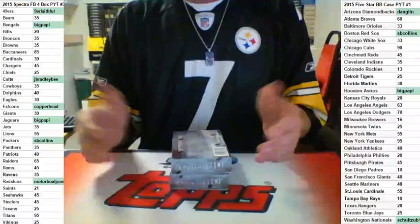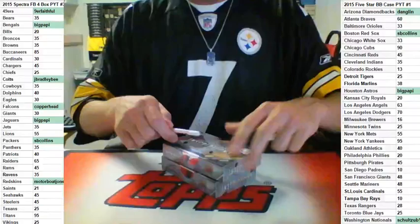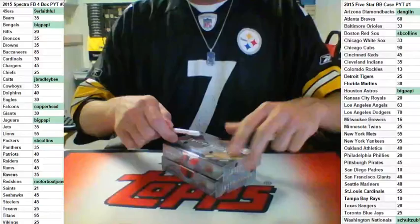The other option is we can do the random after we open. I can open both boxes and then random your names, list the cards, random the cards, and then put them together so we can match up. That way it's totally random — you're not actually drafting. I'll random one through eight, or however many cards there are, and then list the cards right after.